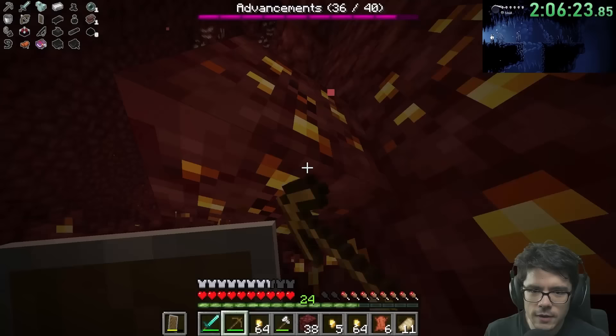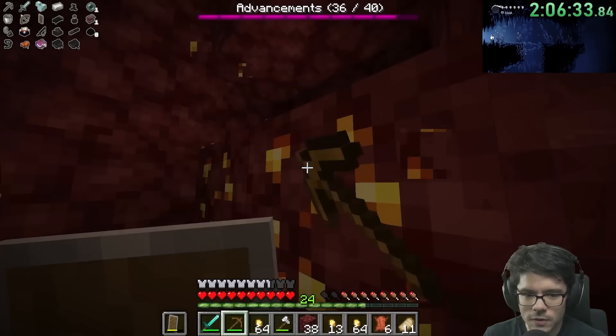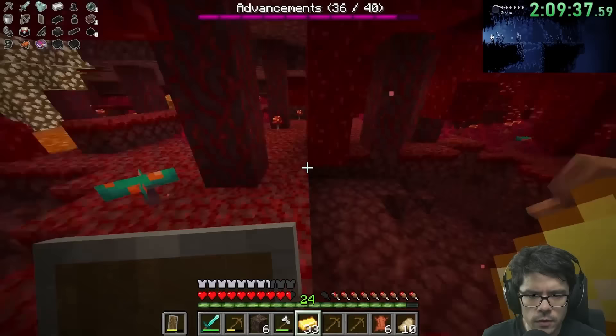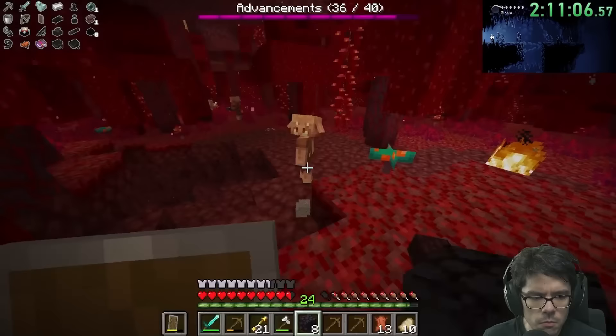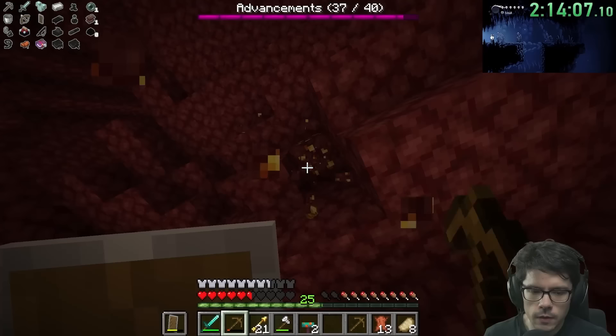We got another skull — that puts us one more skull toward the Wither. I'm going to spawn the Wither just to get the advancement and then run away. I'm going to kill all of these wither skeletons and hopefully get a third skull. The odds of these skulls dropping has definitely been boosted by the randomizer — normally they're like a 2.5% drop rate. This pickaxe is almost broken. We have to just pray we get good trades when we actually get around to trading, because I don't know where to find the Ender biome.